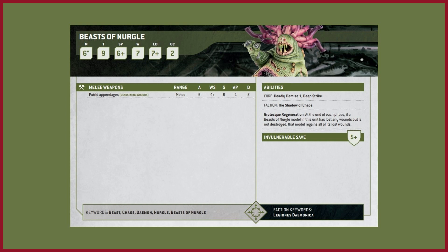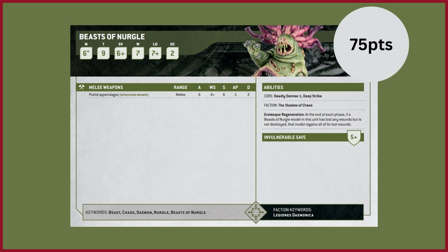So let's take a look at the data card. Movement 6, Toughness 9, 5+ invulnerable or a 6+ save, 7 wounds, Leadership 7 and an OC of 2. They're 75 points for this little unit, not bad for what you're getting for Toughness 9 and 7 wounds.